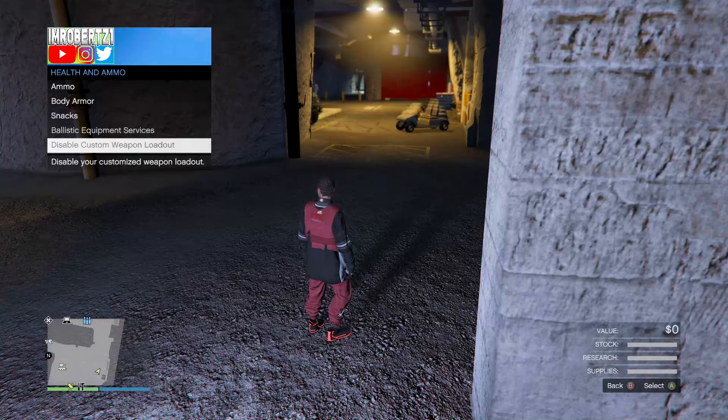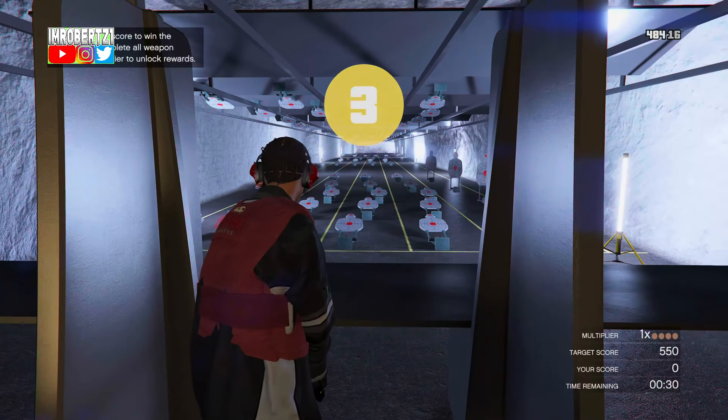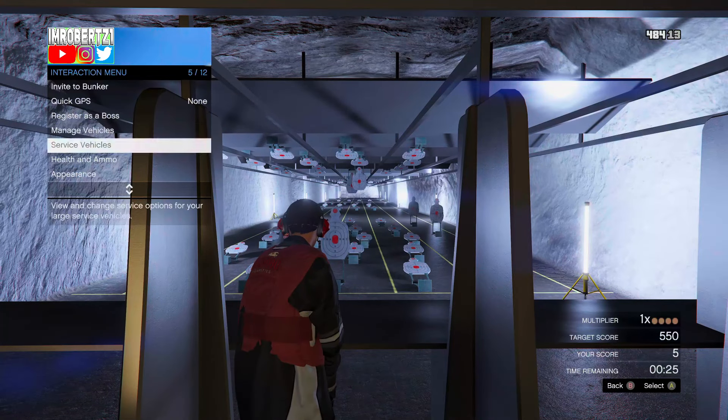Now go to Health Enamel then disable the weapon loadout. Once you're at the Bunker's Shooting Range, start the challenge then shoot one target, then quickly enable the custom weapon wheel loadout. You should have a Minigun or Widowmaker. This will allow you to shoot the targets much easier and faster.